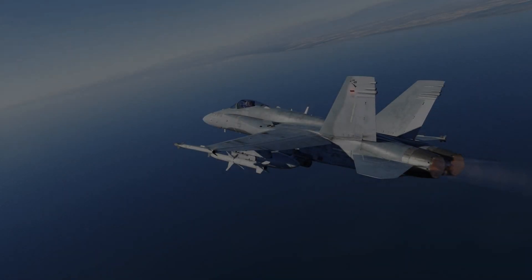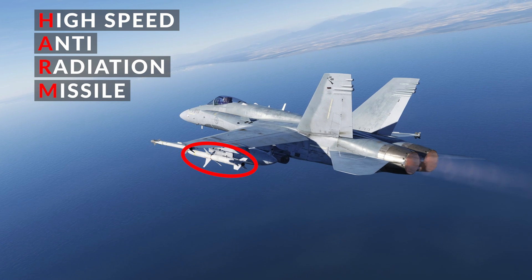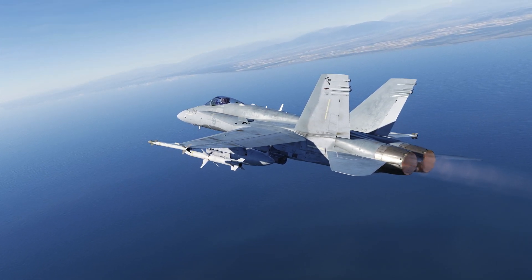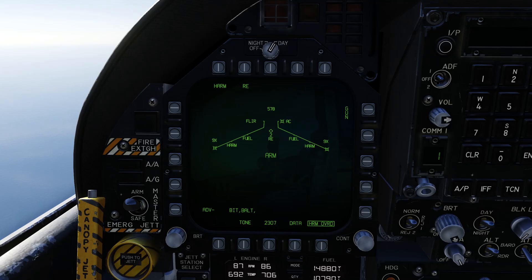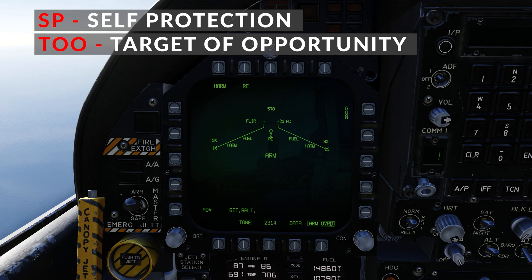The AGM-88C HARM is a high-speed anti-radiation missile — hence the name HARM — and it's designed for blowing up surface-to-air missile sites. There are two modes you're mainly going to use in the F-18: SP, which is self-protection, and TOO, which is for targets of opportunity.